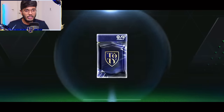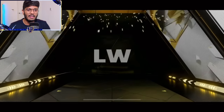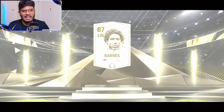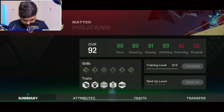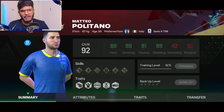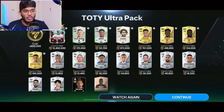Let's move on to the next one — fifth pack. Here we go. This time it's an icon, guys. England again, left thing — oh, that's Barnes. Politano. Not at all bad. We just got a 12 million coins worth player, which is not at all bad. No Mascherano in this one, but that's fine. Five more packs left, so let's go.